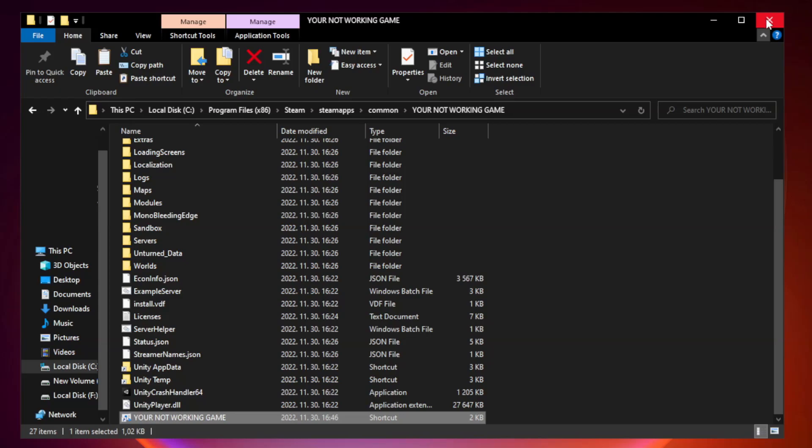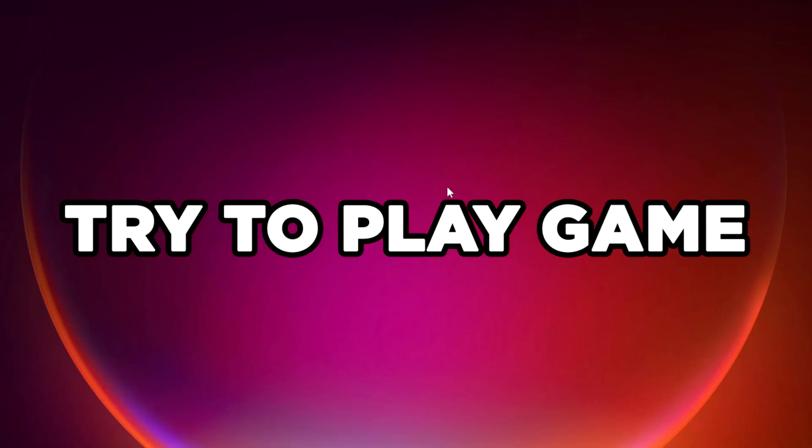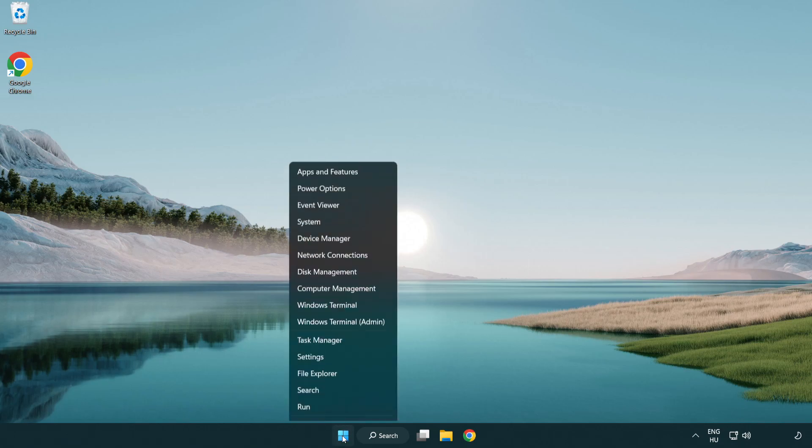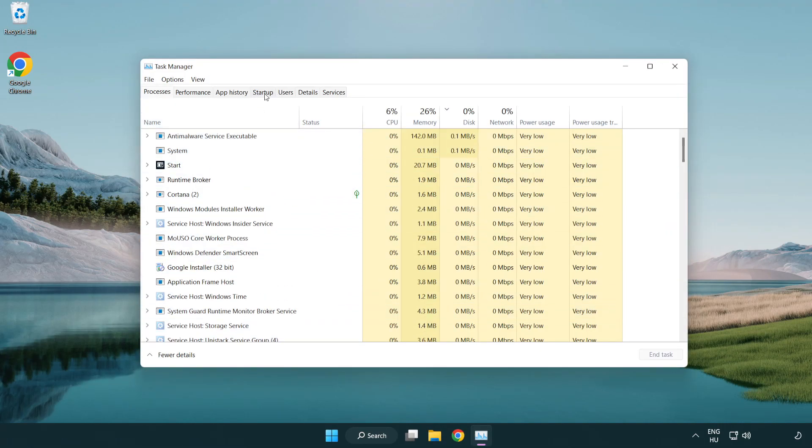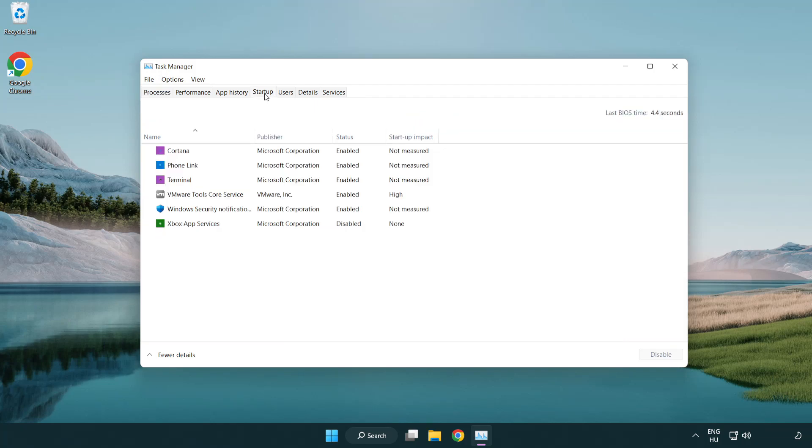Close the window and try to play the game. If that didn't work, right-click the Start menu and open Task Manager. Click Startup and disable any unused applications, then close the window.